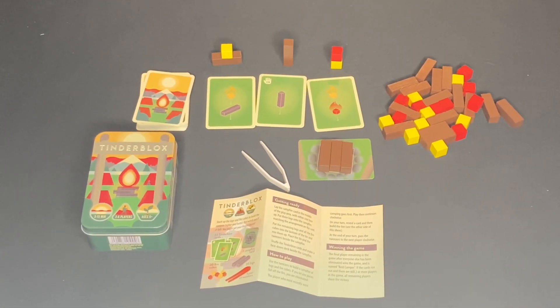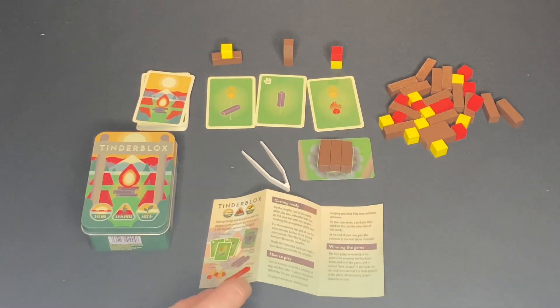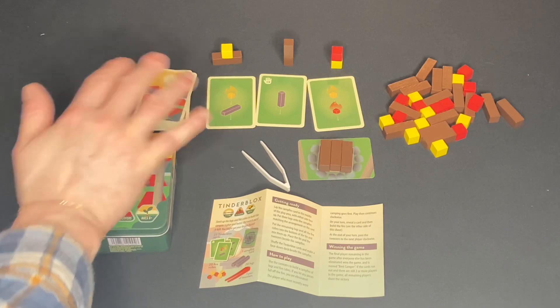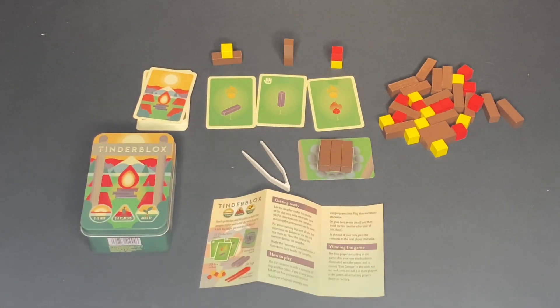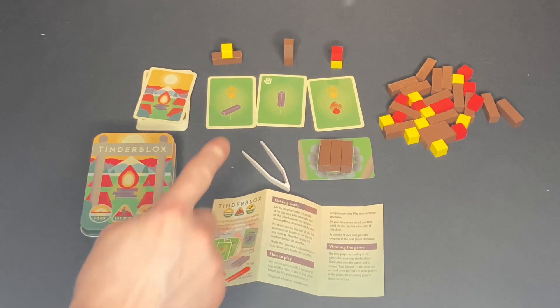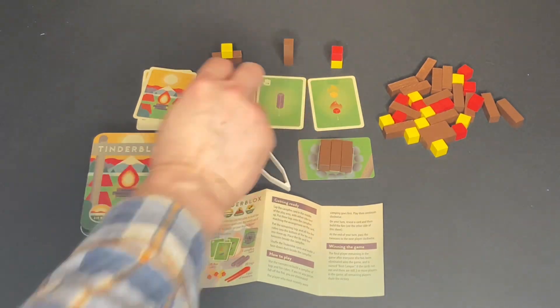Welcome to the world of Tinder Blocks, a campfire-building game for two to six players where you and your opponents work together to build off a campfire base that you start collectively. You'll use a deck of cards to tell you what type of items you're going to be adding to the campfire on your turn, using your main or non-dominant hand depending on whether there's a hand-switch card in the top left of your card.